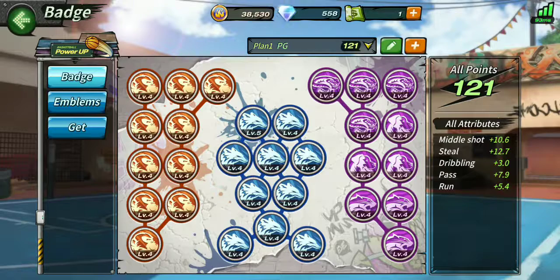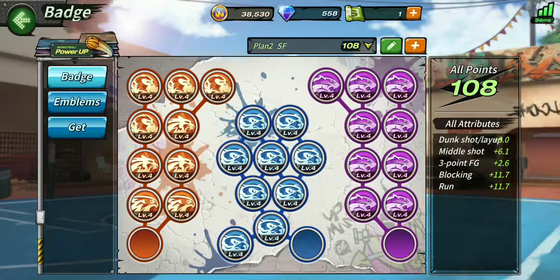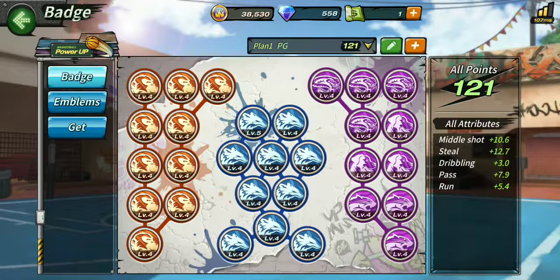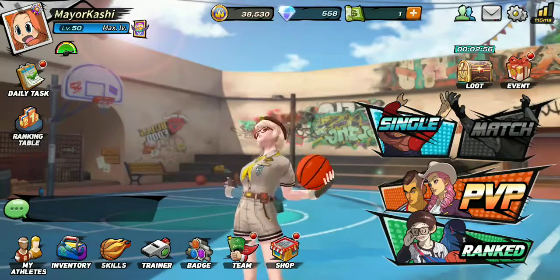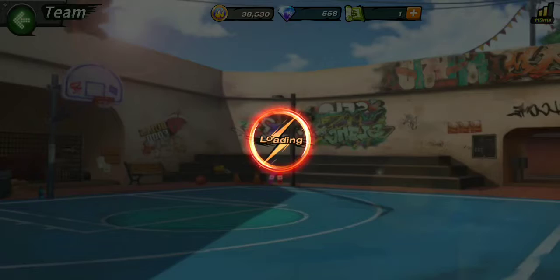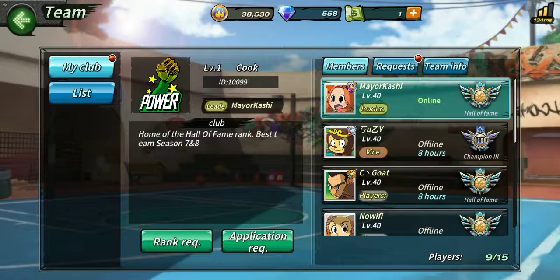Then you have your badges — badges are kind of the meat and potatoes of the game. This is how you raise your stats. Badges work for everybody you play with, not just one character — even though I have it set to PG, I can switch to SG and the badges still work the same way. Badges and skills go together, and honestly you can't really be good unless you have badges.